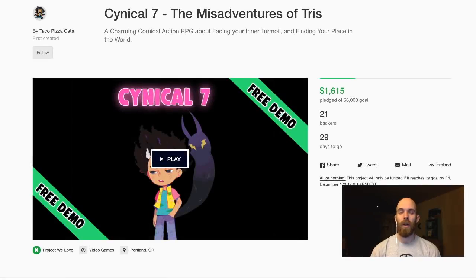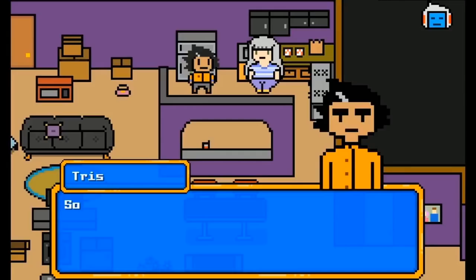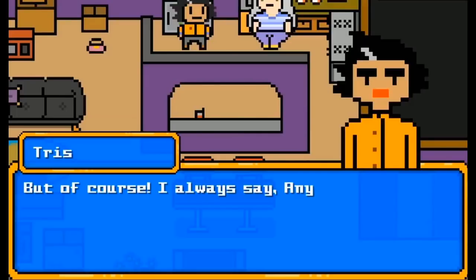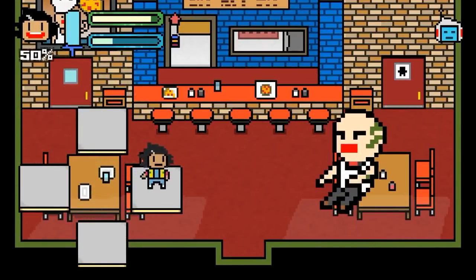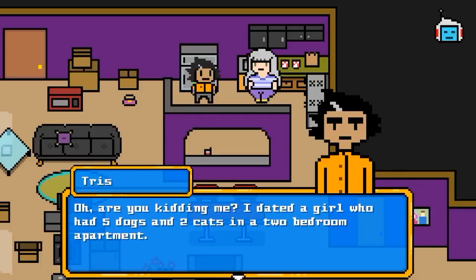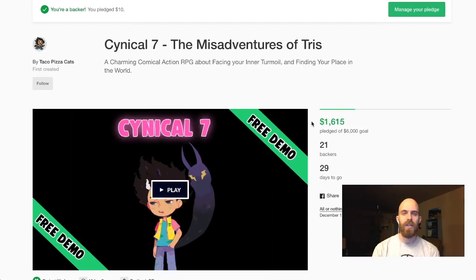One game I will talk about a little bit longer is Cynical 7. Boy, is this game super funny — but also a little bit dark because it's a game about a game developer who is socially awkward and tries to talk to girls with various success. There are some combat mechanics, it has that kind of Scott Pilgrim vibe to it. But really the crown jewel is the dialogue and the kind of experiences that the character goes through. It's currently on Kickstarter with a very low goal of $6,000, and with the Kickstarter you also get to play the demo. Cynical 7: The Misadventures of Trees — go check it out.